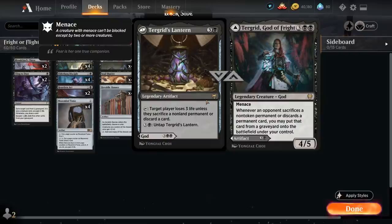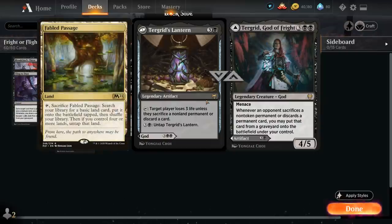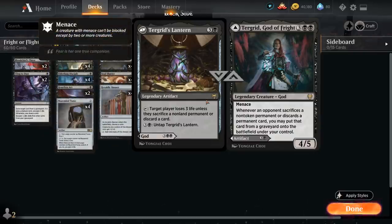Some other cool interactions worth pointing out: if we have Turgrid in play and the opponent sacrifices a Fabled Passage, we will also gain control of it once it goes to the graveyard. The same goes for opposing Sagas that reach the final chapter — those also get sacrificed, so we can gain control of them with Turgrid, which can be quite powerful.